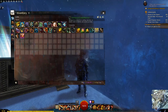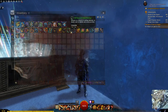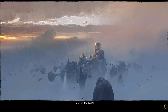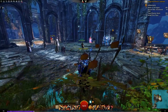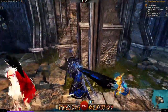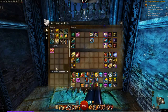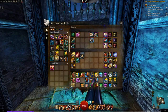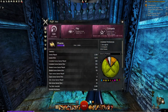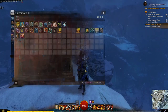Let's say you have an alt character parked somewhere and you don't want to move them, but you want to put away items they've accumulated. You can open PvP and enter the PvP lobby, then use the bank or trading post there. Once done, just leave the lobby and you'll be right back where you left your alt — no need to move them.